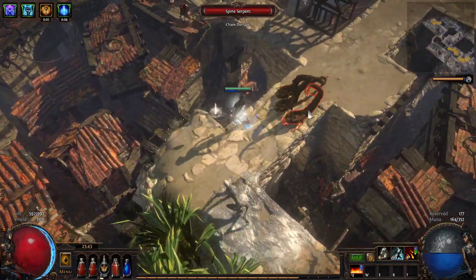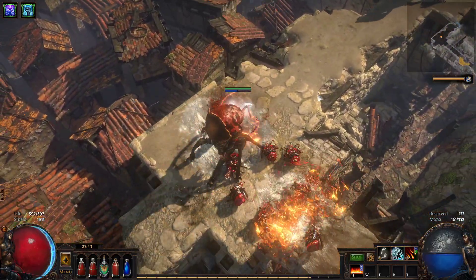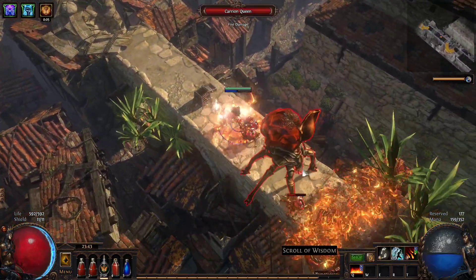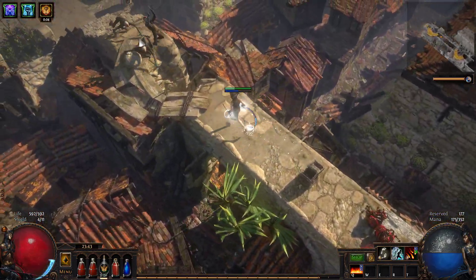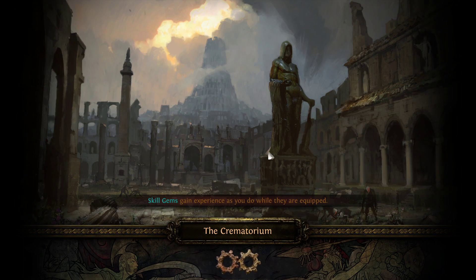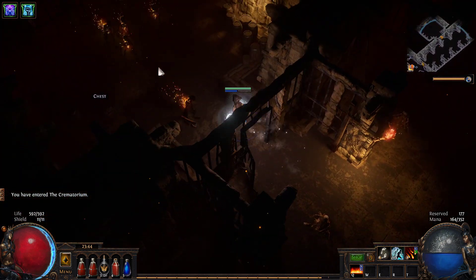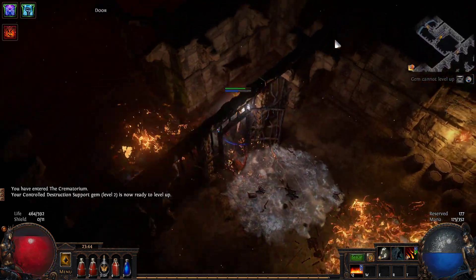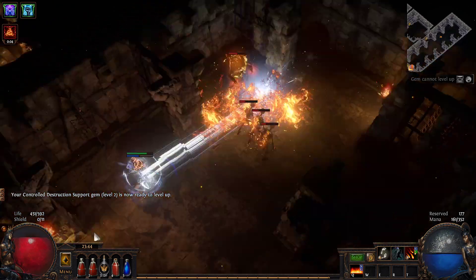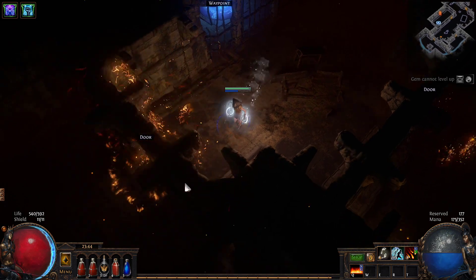The strategy is basically dropping a flame wall and running for our lives. Eventually they'll die — it might take a while, it's damage over time after all. I'm pretty sure it's enough damage for them to actually die. Bosses are a little bit different — with bigger mobs you need a couple of those blazing salvo hits. Otherwise the flame wall is actually doing the job.